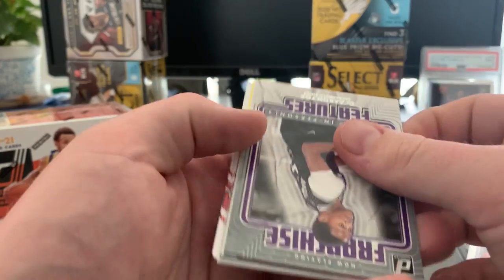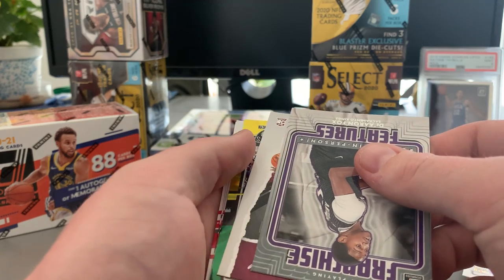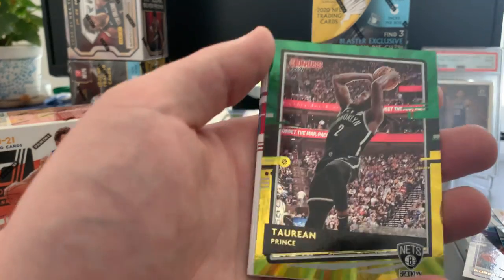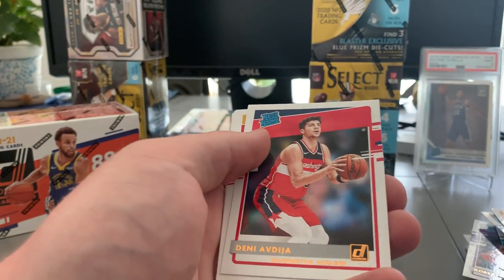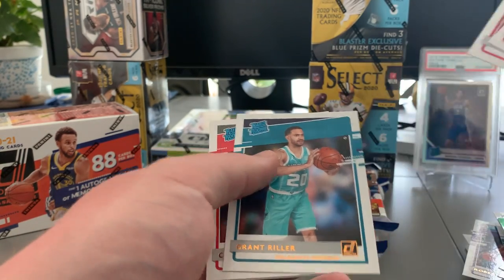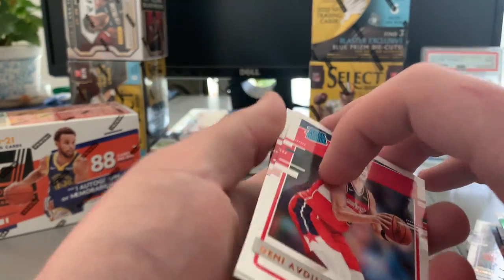Looks like we got a Koro Great Expectations. Hopefully this green and yellow — nope. Annette, so probably not a rookie. Yep. Dorian Prince, solid. Let's see our rookies: Danae, Okongwu again, Grant Rehler, CJ LOB, Nico. No Wiseman still.